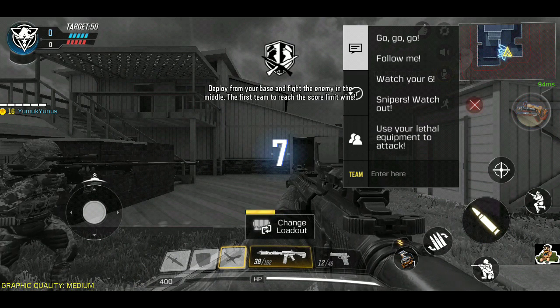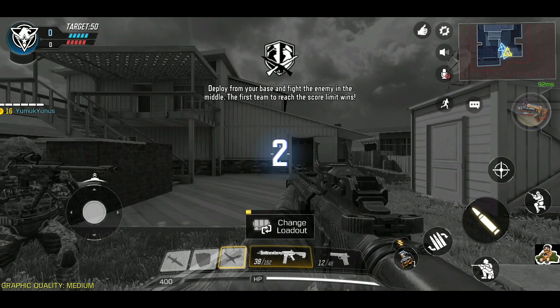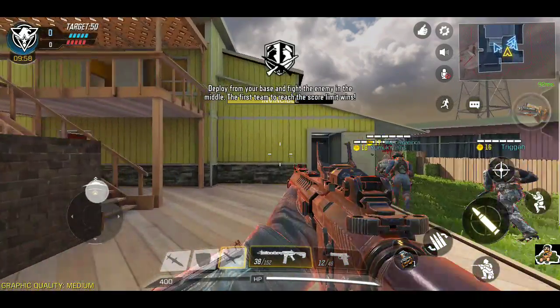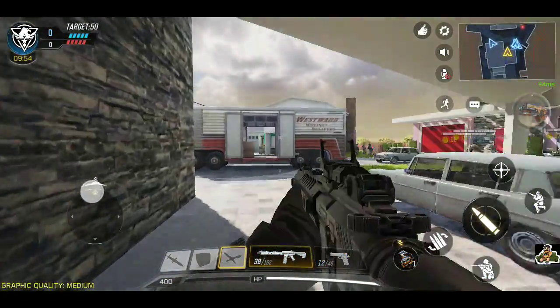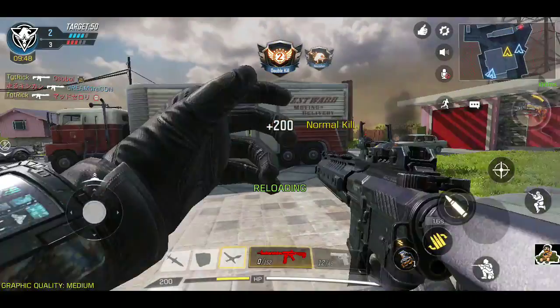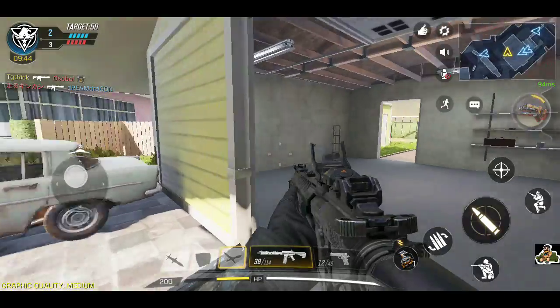I didn't mean to push that. Pretty simple — patrol on the left hand side and shoot on the right hand side. I got the graphics down a little bit just so I run a little smoother. It's a good way to start off the match — two kills right off the bat.